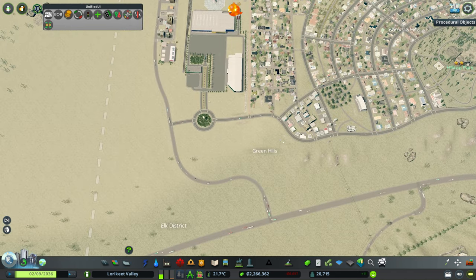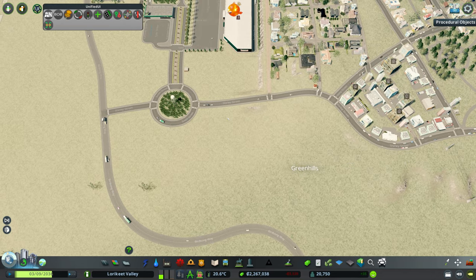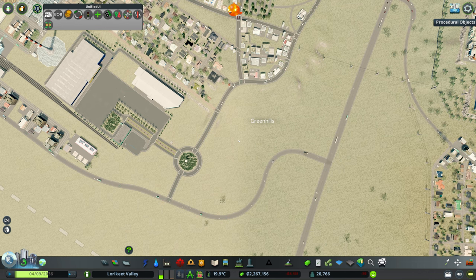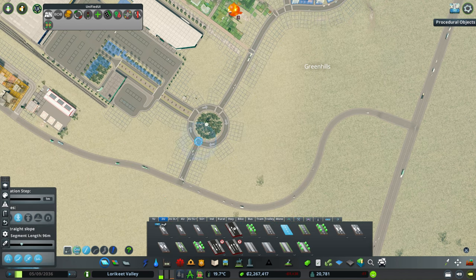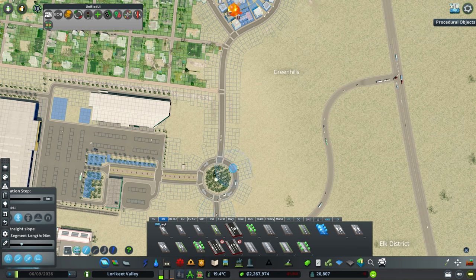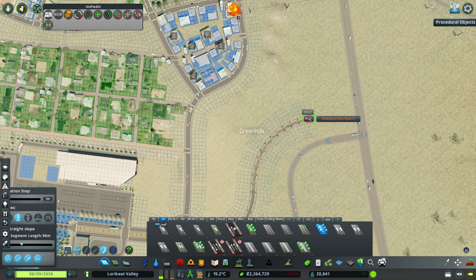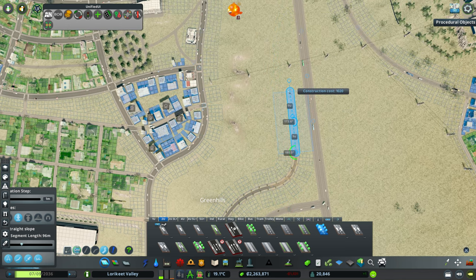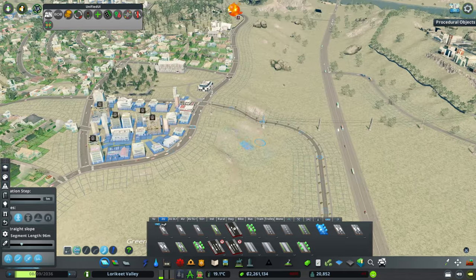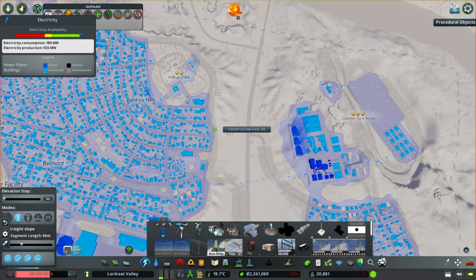We're going to go a little sort of bespoke development here - we're going to call this Greenhills, one word. Greenhills is a town/suburb in New South Wales so that makes sense. Let's design a little neighborhood here. Luckily we do have a roundabout here that we can use as one of the entries to the neighborhood. We're going to have this as a bit of a loop. I might just move the power lines a little bit so they're not in the way.